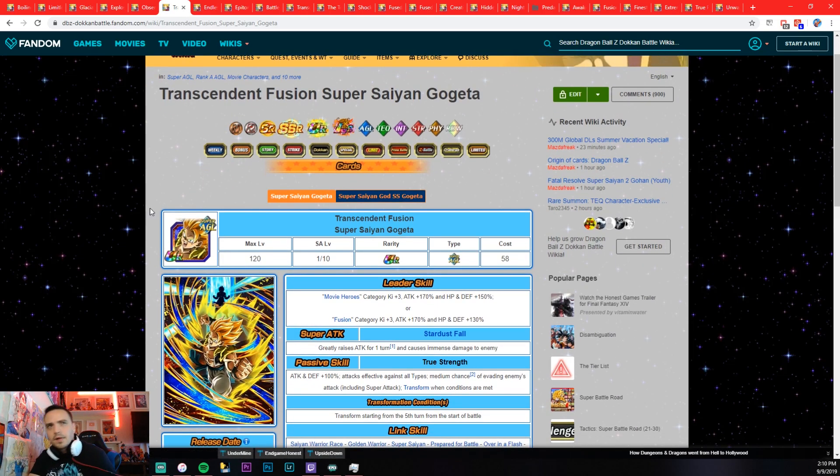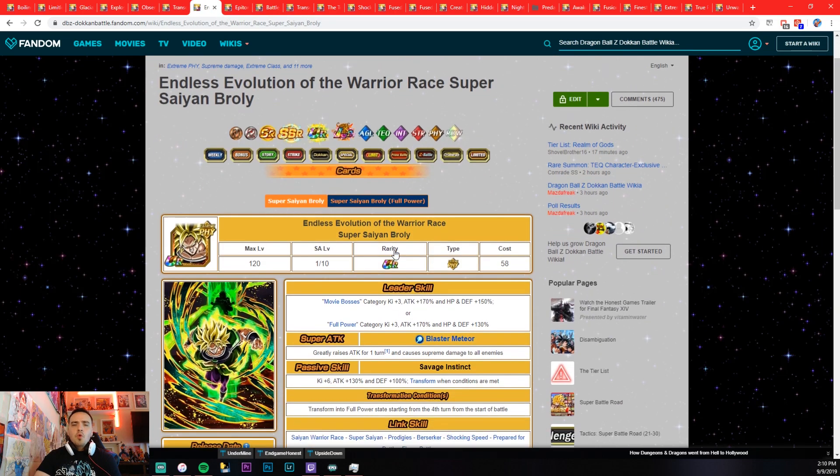Usually this base form is more than enough to take care of the fight early on. Next, Super Saiyan Broly — this is probably one of the best transformations in the game. Transformation into full power state starting with the fourth turn of battle. Very simple. Four turns is better than five turns, and it happens automatically. Most fights are going to last longer than four turns, so every time you bring this Broly you're probably going to see his transformation. A skip button for super attack animations and transformations would be nice after you've seen it a thousand times, but this guy pretty much transforms every single time.